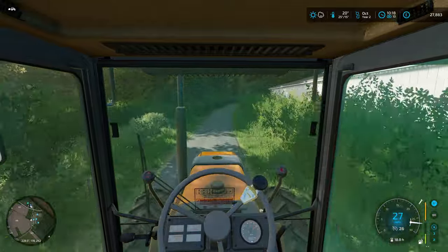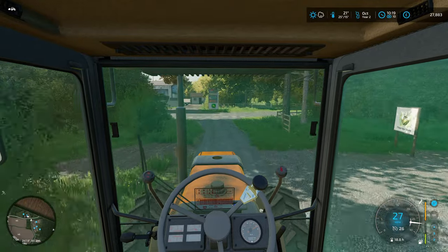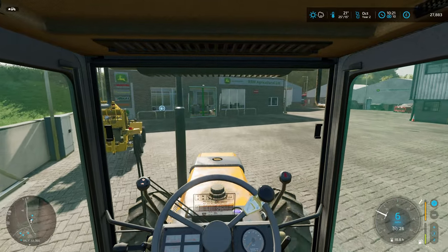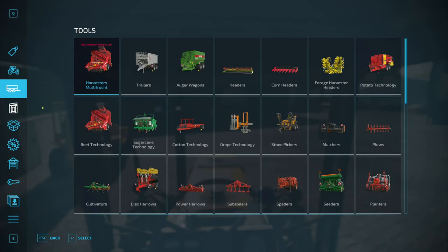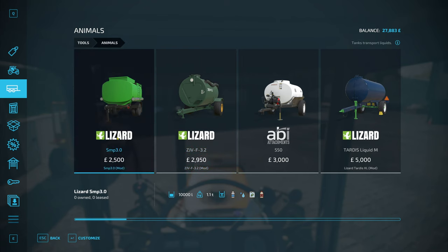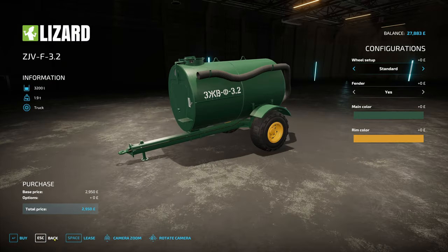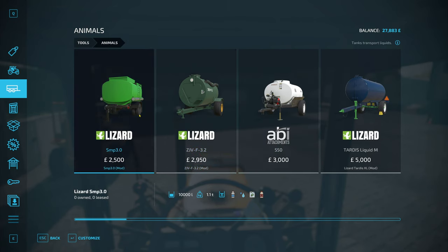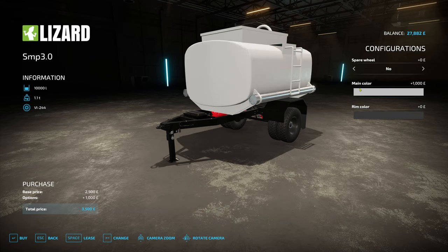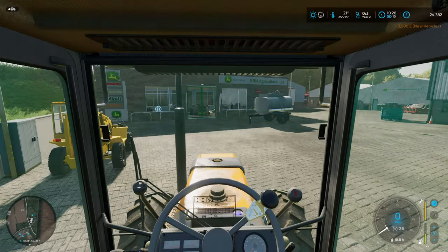We'll get the plough on the front of the Renault and the tanker on the back, and we'll drive ourselves. Let's have a look at what options we have - oh, there is new stuff coming in the shop. I always use that one because it's got a really good capacity - 10,000 litres. But at the end of the day, we are poor. That's a bit bright - as galvanised as you're going to get. Wow, that's £3,500 to change the colour. I had to change the colour though - it was just awful.